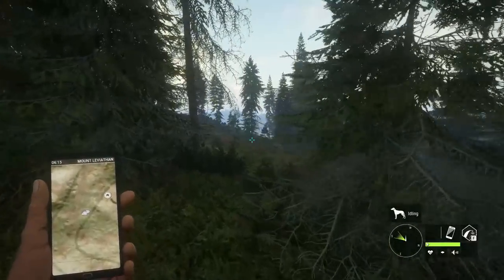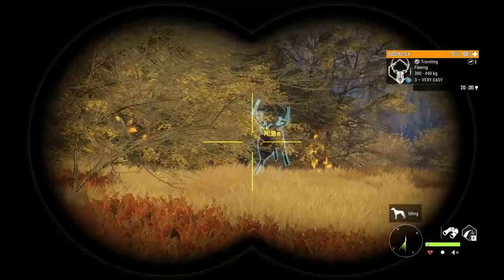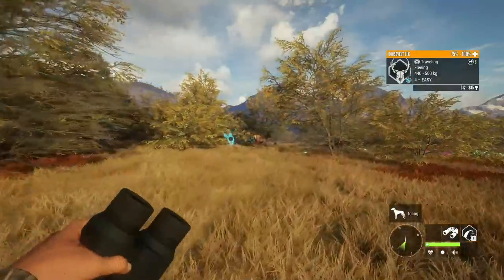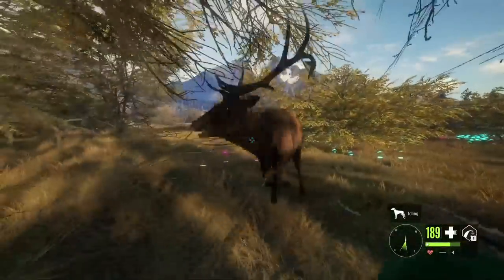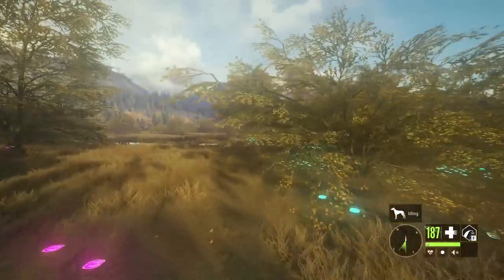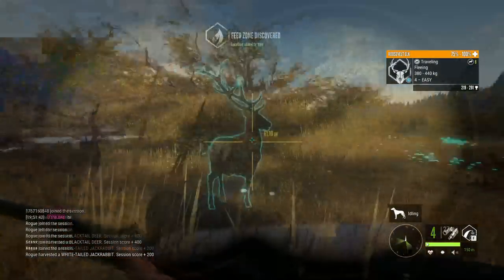Oh my gosh, that looked huge! Hold on - that looked to be a pretty large elk. Yeah, that is a very solid level four, we definitely need to take that guy down if it'll give us a shot. I don't know if we'll be able to get a shot with all these elk running around us, but if we can we definitely will want to. However, they are going in so many different directions.